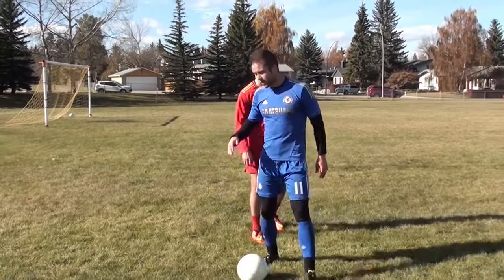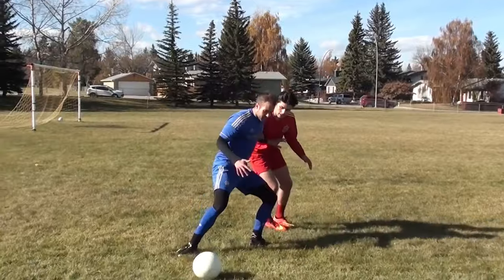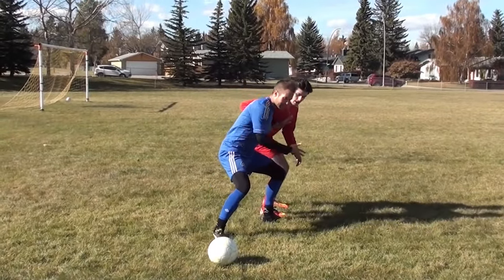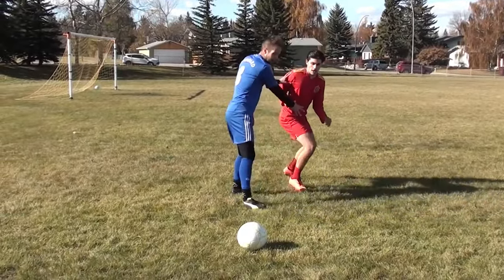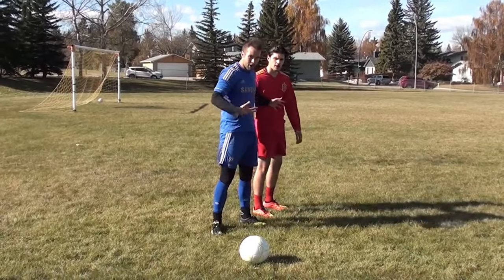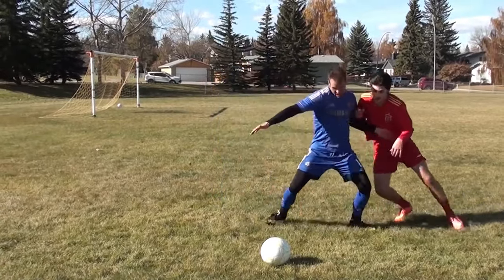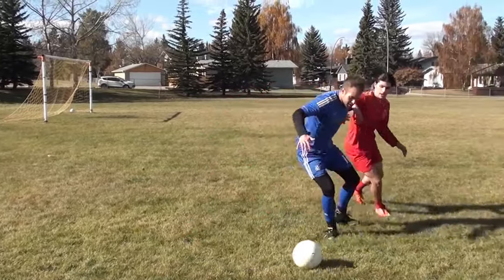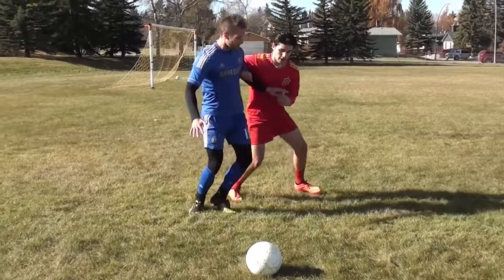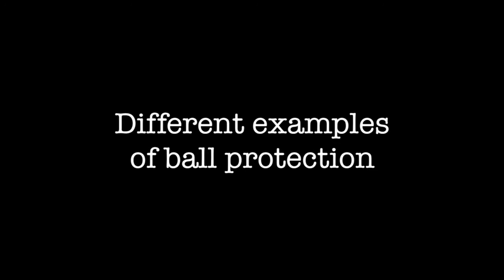One more time: the ball gets played in, I'm receiving on my back foot, making that contact first, then I want to get low. As he moves trying to get the ball, I'm trying to get in front of him, stay low. If my eyes are on the ball and I'm just moving my body, that's how you play the game — shifting my butt, my arms, my legs, using everything I can to protect the ball.